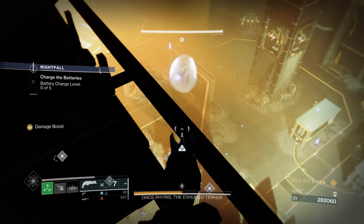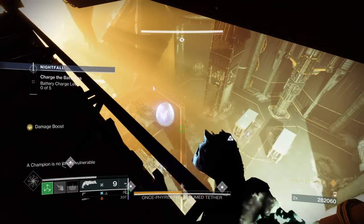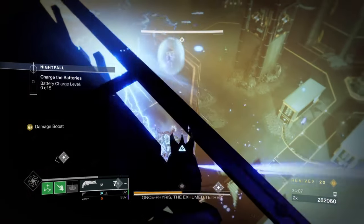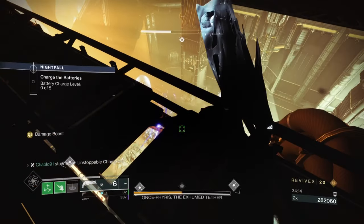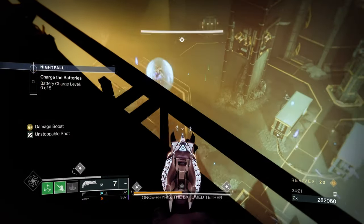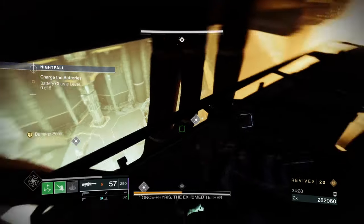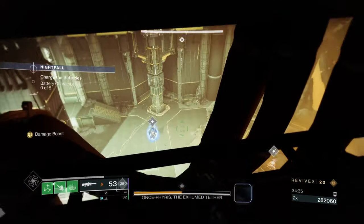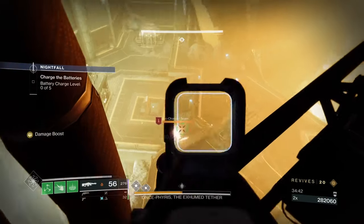Now prepping the room. There are two Unstoppables and we're clearing Scorn enemies. There are three captains that spawn in this phase - kill one of them because only two can be up at a time once you've killed the third. Having one less captain on the field is a huge deal, as three captains together will melt you.